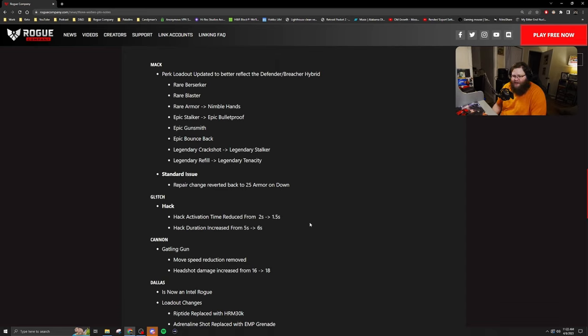Also, his passive ability is getting reverted back to the way it was. Since they are removing that Rare level of armor, they're going to revert the passive ability back to where whenever you down someone, you gain the full 25 armor back on a down, as opposed to 15 armor.